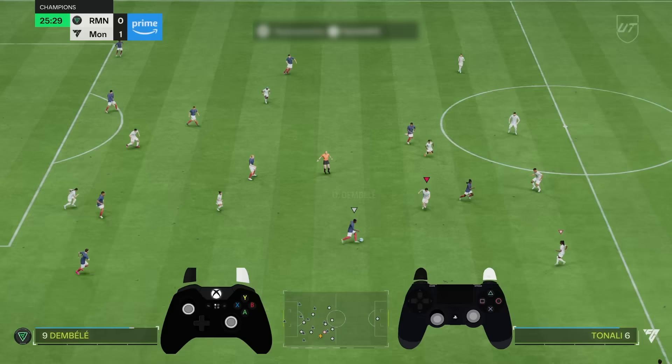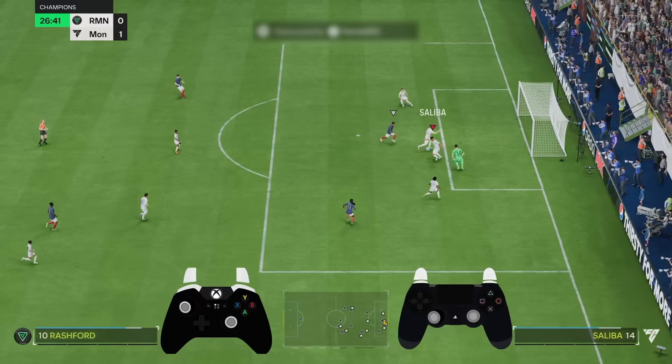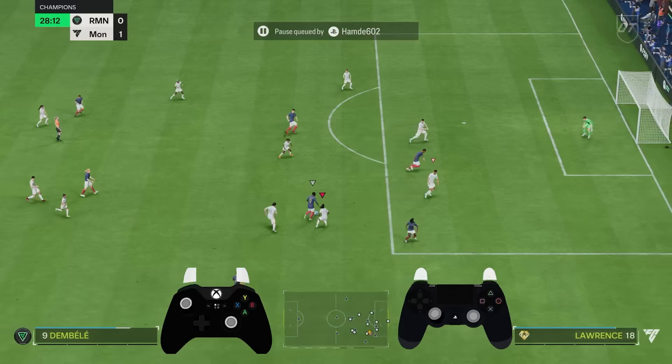I don't want my opponent to leave here — I might have just given him a goal. I'm going to let this play out — let the chip go. Why did I lose the ball there? I took a touch forward. I'm going to let my opponent score here. Pass that — come on, score. Thank you.